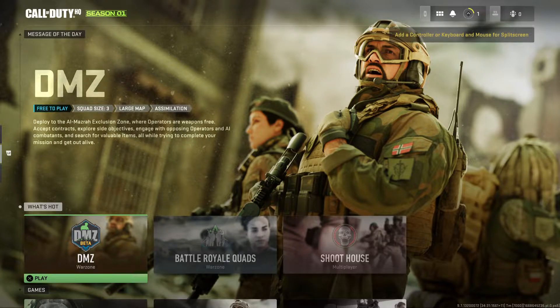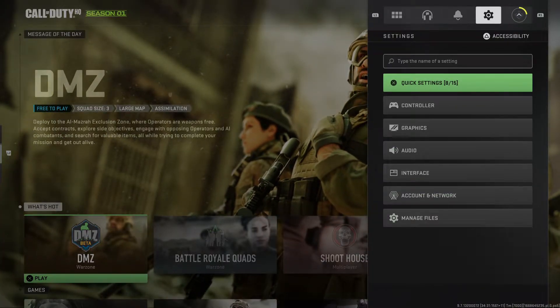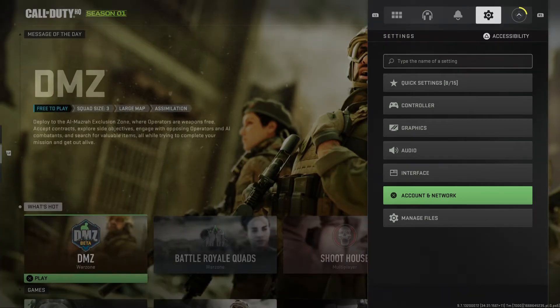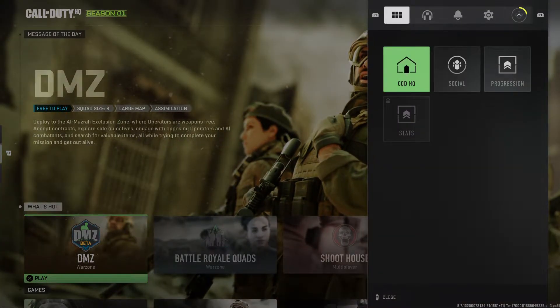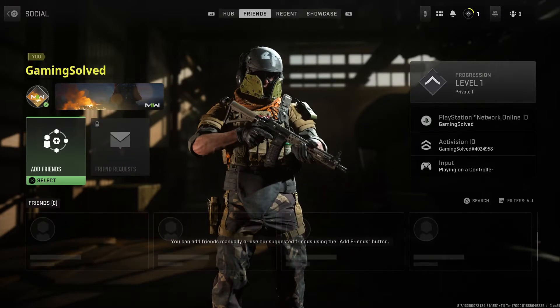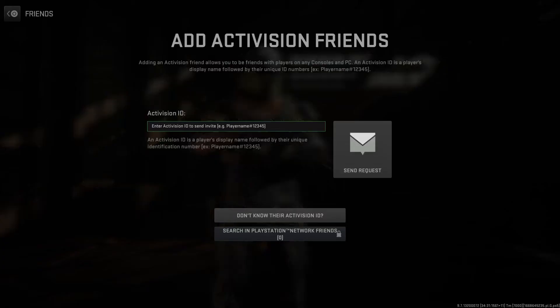First of all, you need to load up your game, and then you need to press the Options button, and then go to Settings — the little gear icon — and then go to Account Network. Then go back to the main screen, press Options again, and then go to Social, and then to the Friends list, Friends tab, press R1, and then press Add Friends.